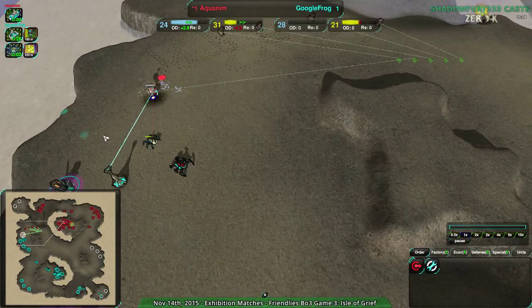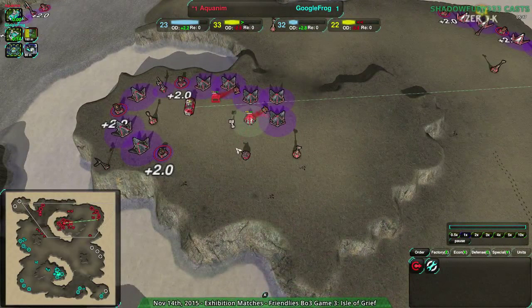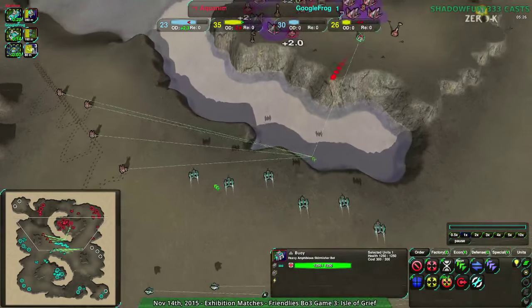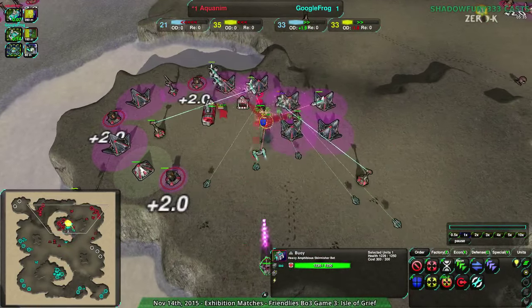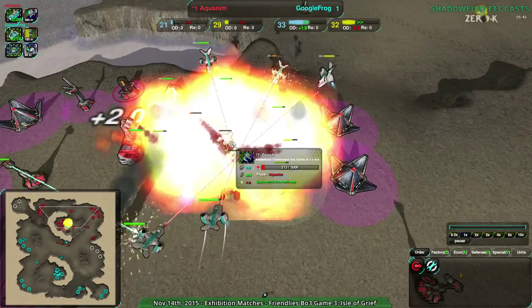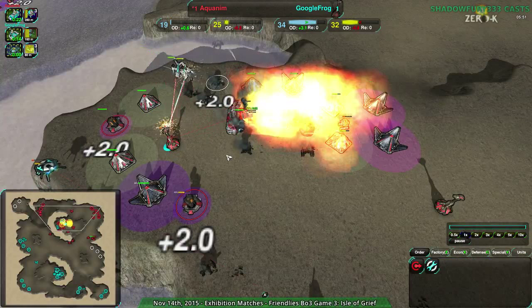A Duck comes in and gets killed for its efforts, getting one shot off. There are the boys coming in, and a Scallop coming in as well, which will survive one Venom shot. But this is the real problem — Google Frog coming in with the gunships. Very early gunships. Wait — Blast Wing! Right, of course, I forgot about those. I only saw the Banshees, I didn't see the Blast Wings.